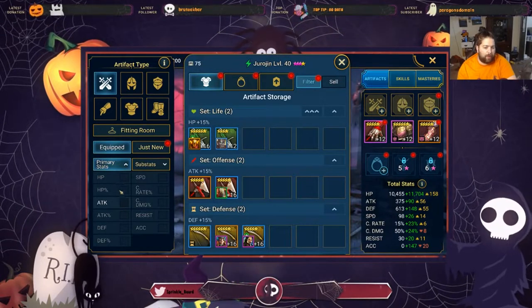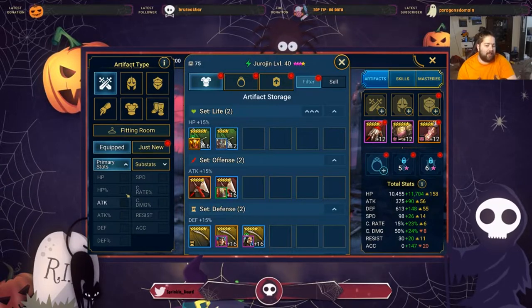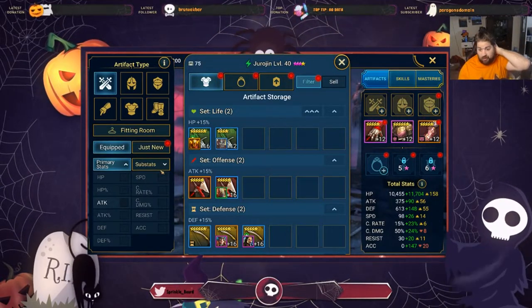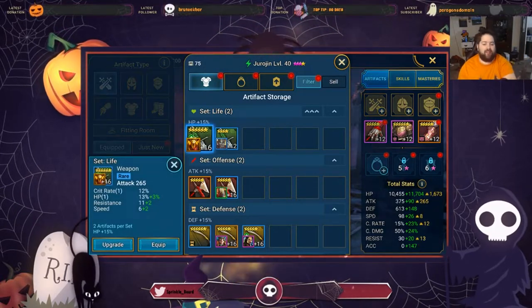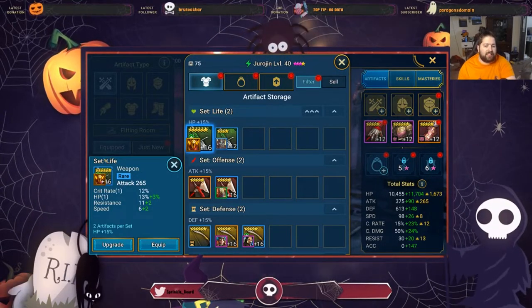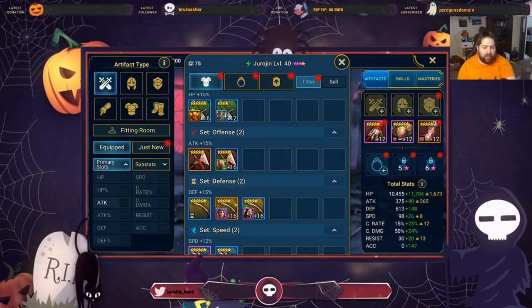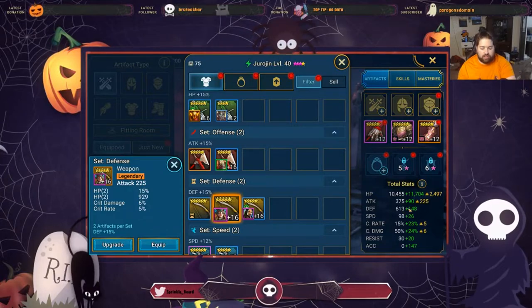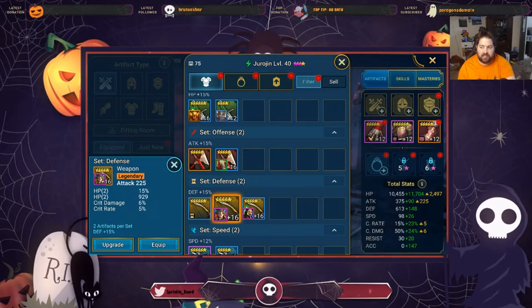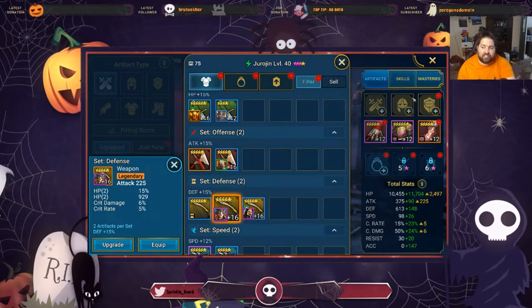Next we're going to weapons. The primary stat on weapons can only be attack. This is also a reason why you want to upgrade gear before equipping it to your champion. I don't use the 'equipped' filter all that much for characters I really value, like Lord Champfort. Right now there are characters like Melga Steel Girl where I'd want Gerogen to have more damage, so he could potentially take something like a set bonus piece if possible.